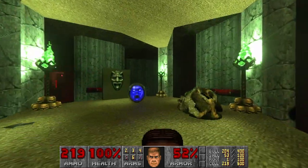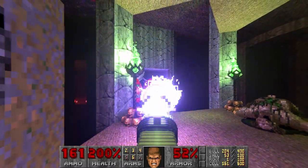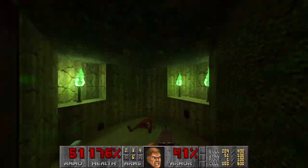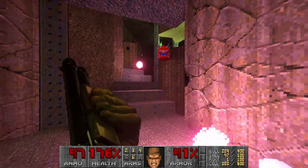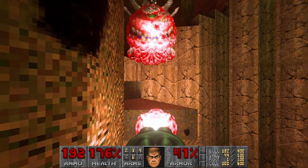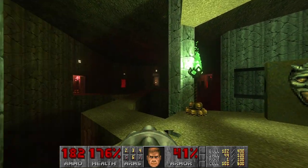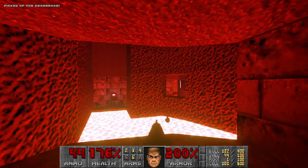Next section — let's prepare the plasma and kill the cacos as usual. I don't think that's good enough. I think I need to retreat and maybe use the chaingun a bit more. And they placed an arrow here like a hint where to go. And this room — now it's a red room with lava. I think there was slime here before.